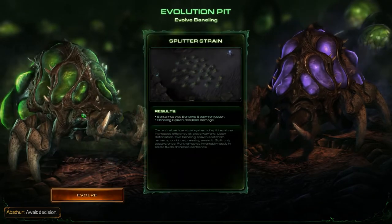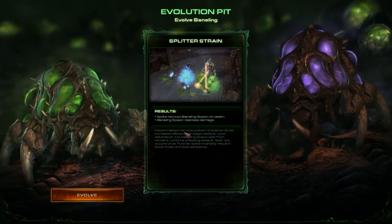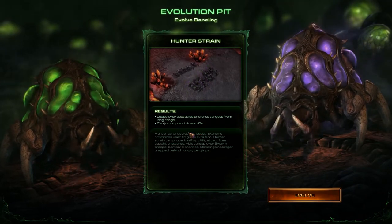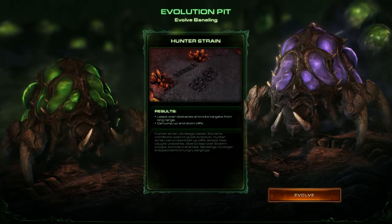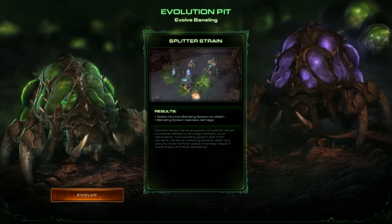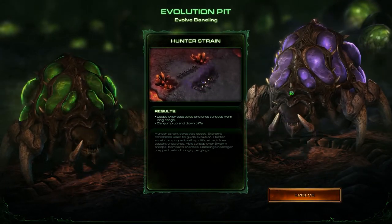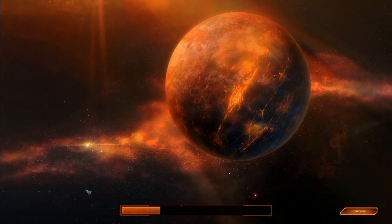Sequences ready for integration — await decision. So which one to pick? The Splitter Banelings split when they die, and the Hunter Banelings can leap over obstacles and attack targets from long range, dropping up and down cliffs. I think I should go with these guys — they're a good test. I'll go with these guys. So I will rely on numbers rather than tactics. Maybe it's a mistake, maybe it's not — but in StarCraft 2 I don't think it's going to be such a big mistake.